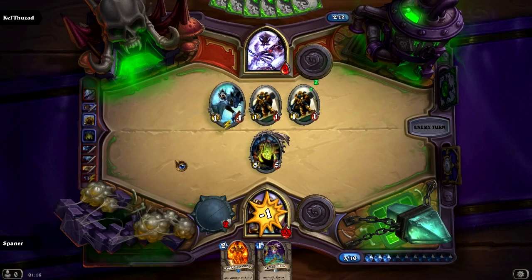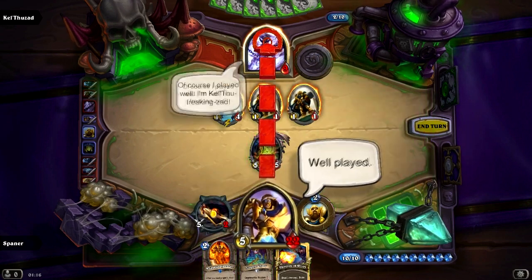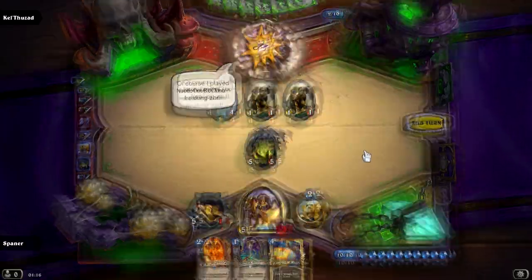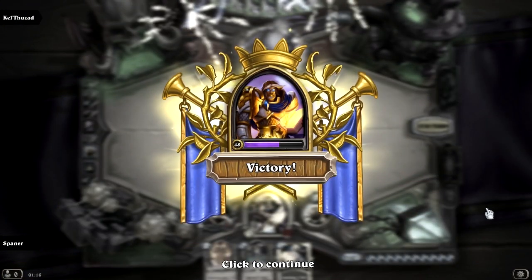Dodging the chains here — we can actually kill him this turn with Loatheb and the Ashbringer. And there you go — the final boss of Naxxramas in heroic mode, defeated.